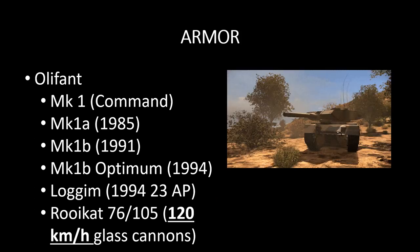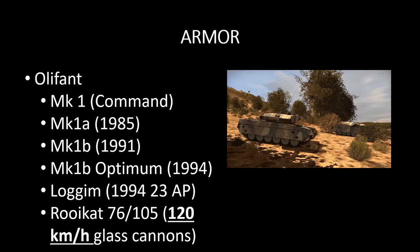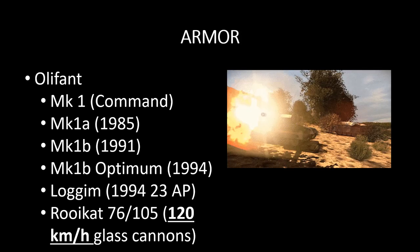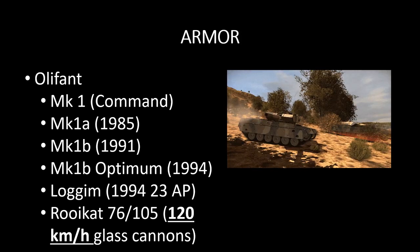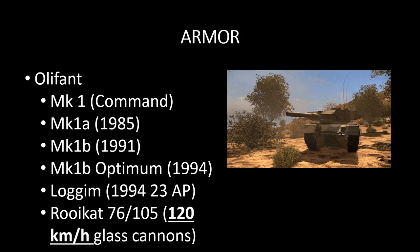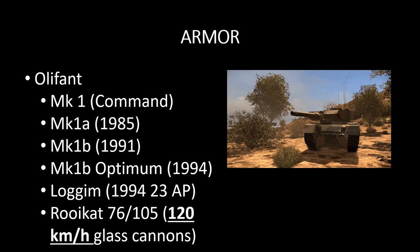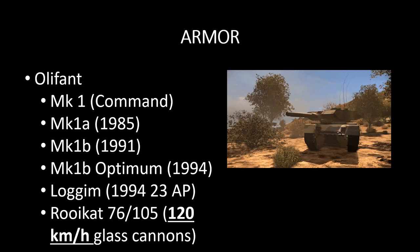Moving on to armor — unfortunately not a whole lot of stats are available, but they did provide this little gif. We have various versions of the Oliphant: Mark 1, Mark 1 Alpha, Mark 1 Bravo, and Mark 1 B Optimum. I think the Optimum, sort of in tandem with the Logim, is going to be their super heavy. Considering their 23 AP, they're probably going to sit in the 160-165 price range. I don't think they're going to go all the way up to 170, especially since they don't have an HGM. As for reload speed, we do not yet have a unit card.